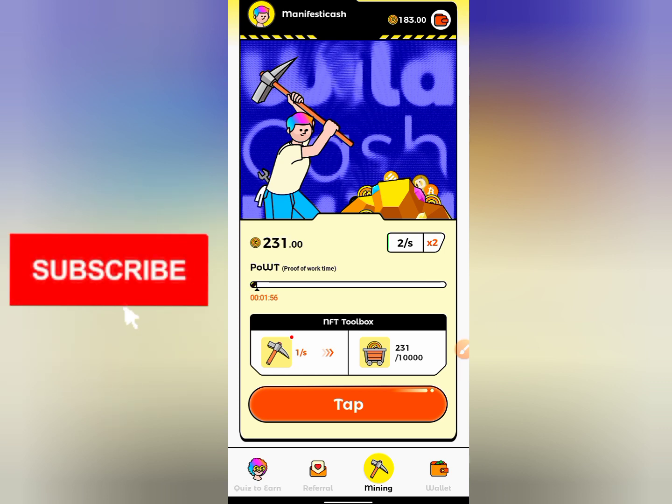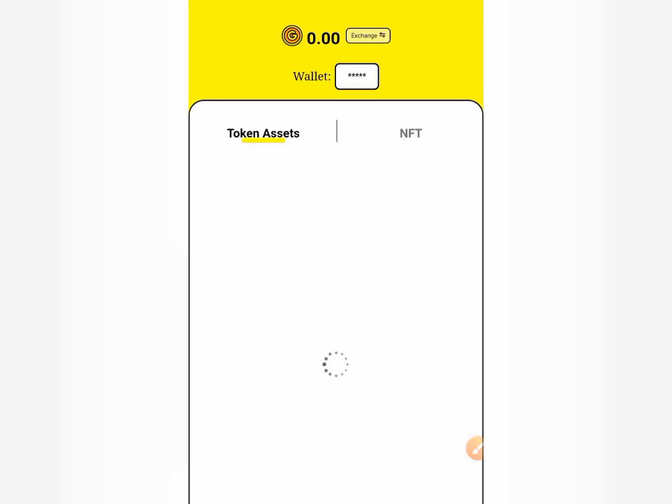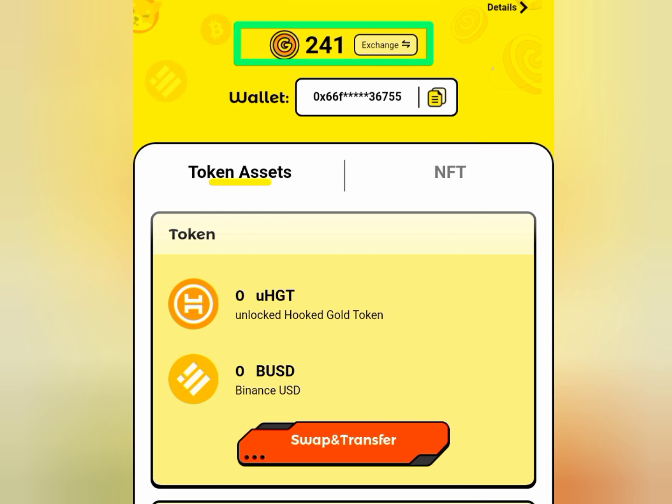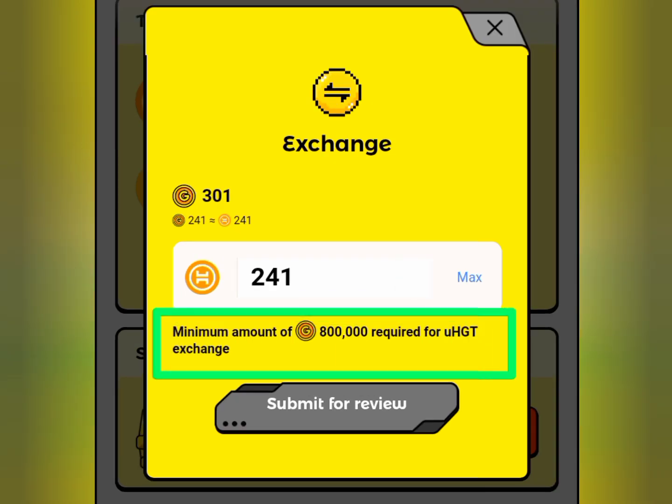So if you want to swap to bust, kindly click on your wallet and then click on exchange. You must have at least 800,000 before you can swap.